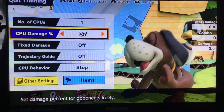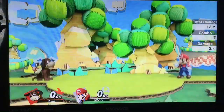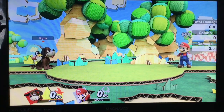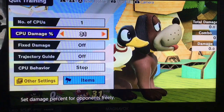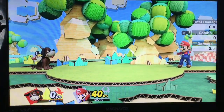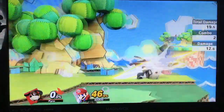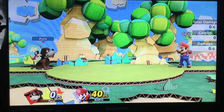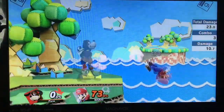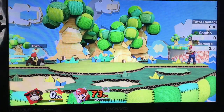Next is the weak hit of Forward Air, which also has combo applications. There's weak hit into Jab, weak hit into Down-Tilt, and weak hit into F-Tilt. At a bit higher percents, we can do a weak hit into Grab, and also a weak hit into Dash Attack. A cool mix-up is weak hit into Forward Air, but this one's pretty tight. There's also weak hit into Forward Air as a mix-up on DI, but it's pretty tight to hit.